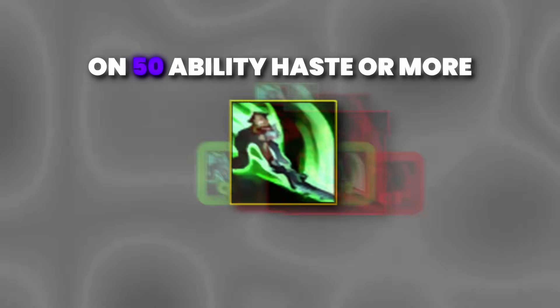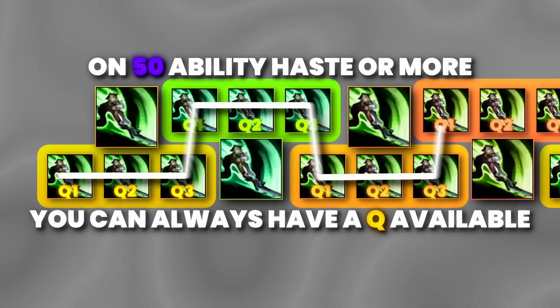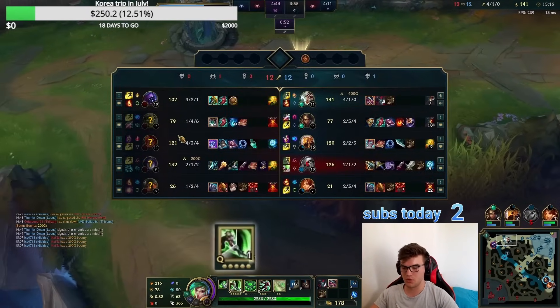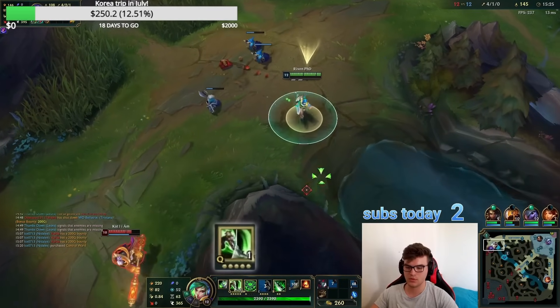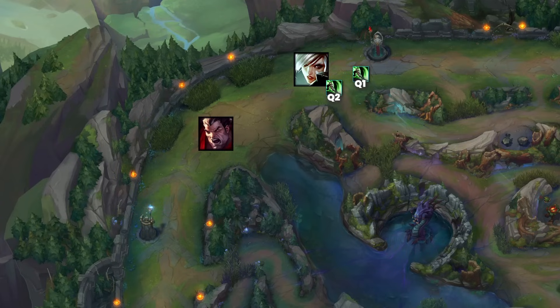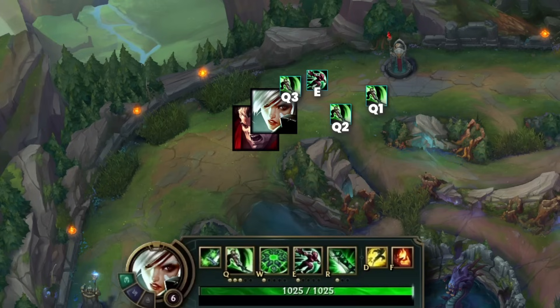Once you have 50 ability haste, you can start chaining your Q abilities. A lot of Riven players don't utilize this to its full potential, but it makes it much easier to create all-in windows. The goal whenever you're just laning — in lane phase, side lane, or before any skirmish — is to calculate your distance to the fight with your Q delay. This basically allows you to get a free gap close. For example: you use your first two Qs fully delayed while just hopping around and farming to mask your intent. Then on your third Q, if your opponent steps up too far, you use E plus your third Q to gap close. If you delay it properly your Q cooldown will be back up almost instantly, and from melee range you can use your fast combo to deal out all your DPS. This is the best way to set up an all-in, always.